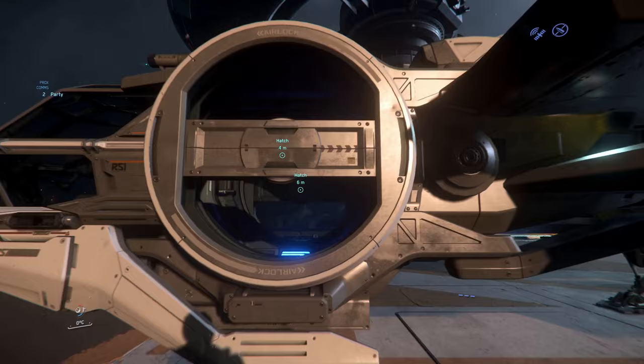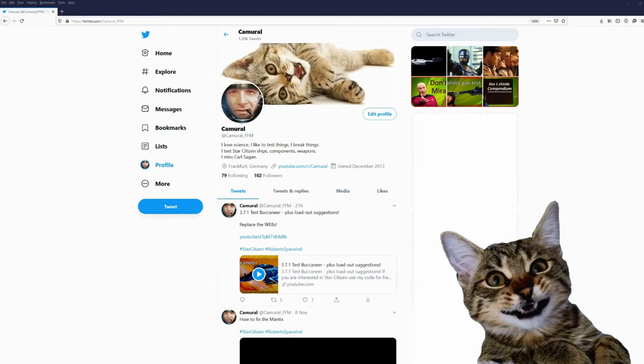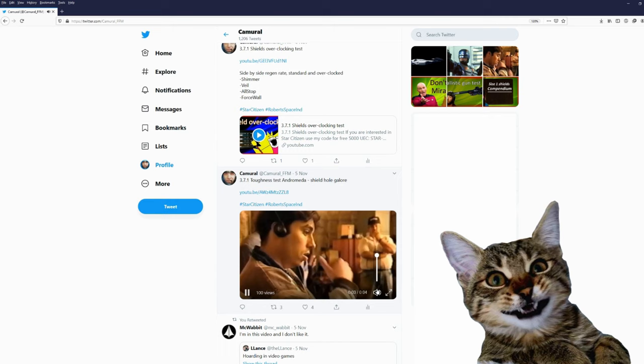I was at my Aurora, I clicked on enter ship, my character entered the Aurora and went through the other side — through the closed door. Hey, you are still here. You might want to join me on Twitter. My Twitter account is Cameral underscore FFM — and this is the city I live in, Frankfurt am Main. On Twitter I post about my videos and sometimes just some funny little videos. Would be nice if you would join me on Twitter.